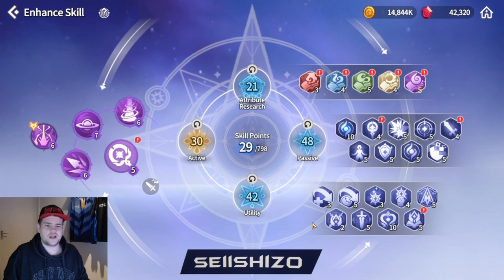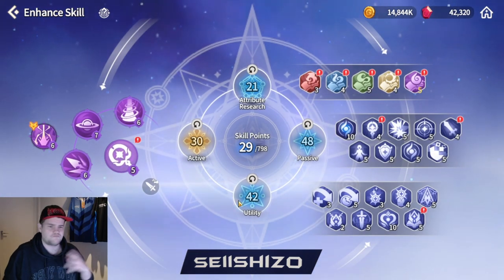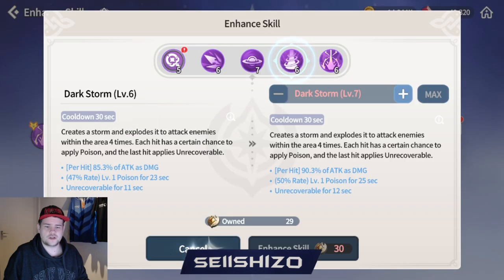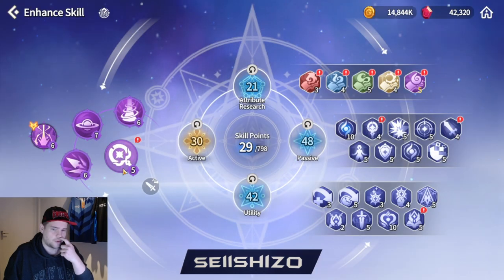Let's just glance over what we see here. First, we have the actives on the left side, which are your actual skills - they switch through all the elements. At the bottom we have utilities, which include a few utilities that are must-level and then a bunch of PvP stuff. And we have a bunch of passives - a few of them are good, few of them are very niche. And then we have the attribute research, which just boosts the damage for specific elements.